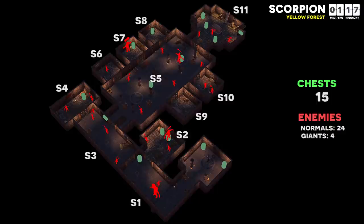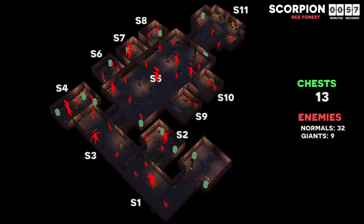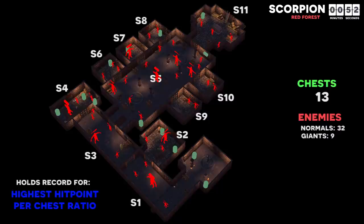In yellow stone scorpion, S4 has heavily guarded loot, S7 has moderately guarded loot, S2 and S8 have lightly guarded loot, and S6 is a free loot room. S9 and S10 have no loot and should always be avoided, as should the giant in front of those rooms. Red forest scorpion is not only the worst red forest tomb but also holds the record for the highest hit point per chest ratio in the game, totaling almost four times as much as red forest lizard.